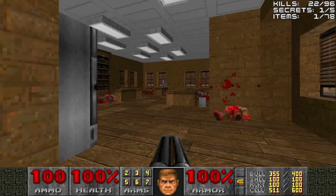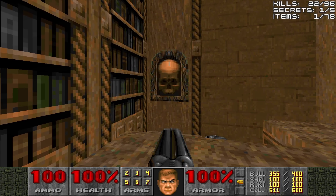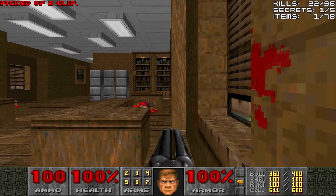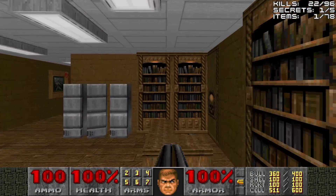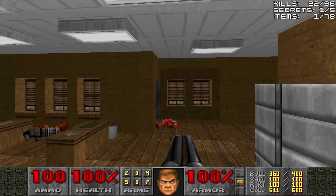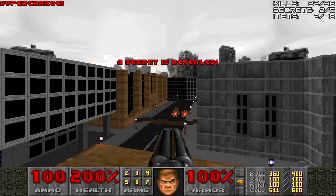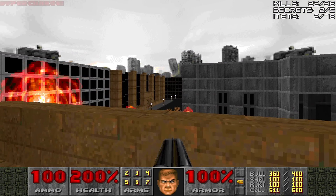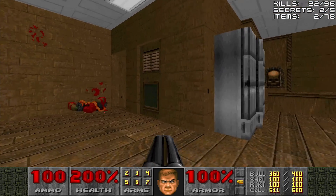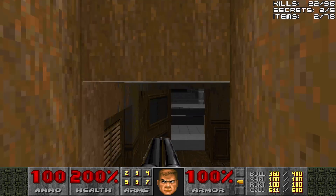There's one more secret up here, and that involves this switch. We'll have to do the same thing as last time — get back up on the desk, run forward, and press the switch. But we must be quick through the door to get to the balcony for the supercharge. Yes, there's mancubi down below — we'll deal with them later. And that's it; we've raided the entire apartment complex.